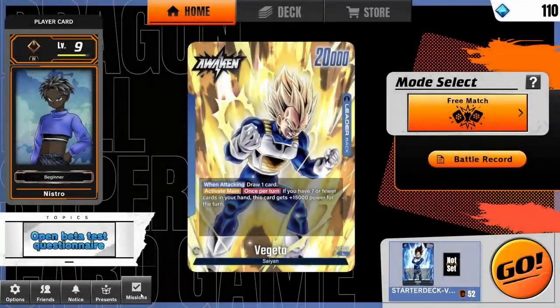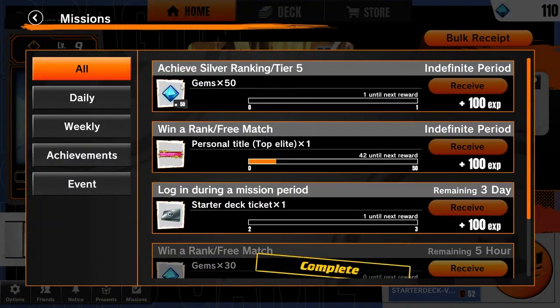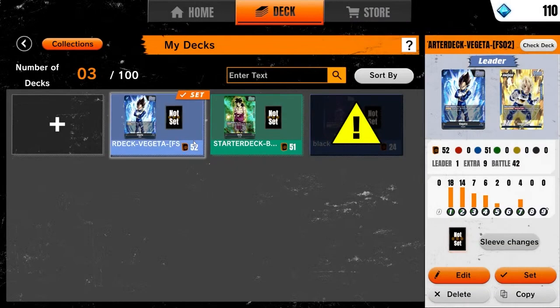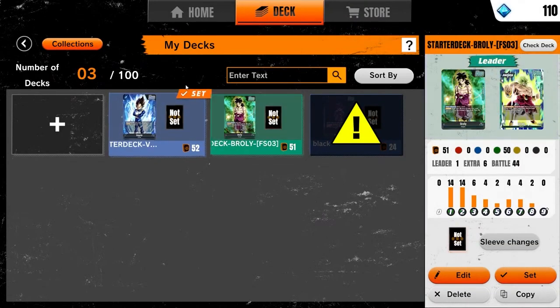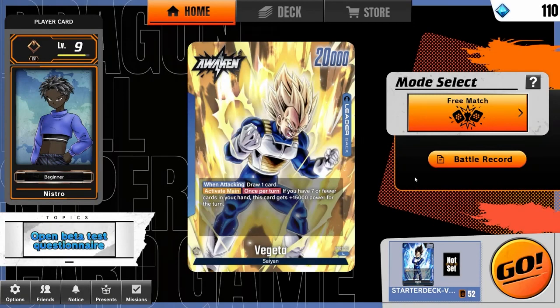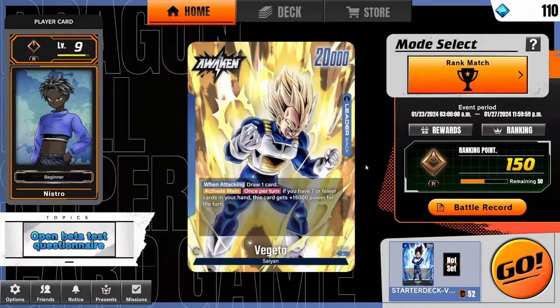For some reason they put a mission objective as a way to get gems, which is strange. Vegeta was the main deck but Broly was the fun deck — I was on casual with Broly, but now that we're streaming I want to get a few ranked matches in with Vegeta.